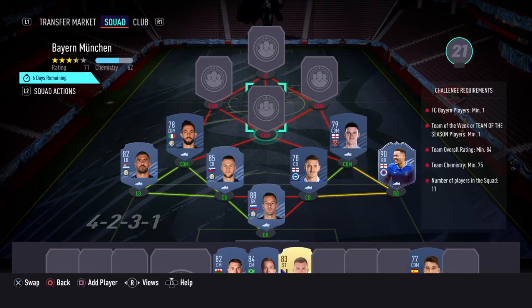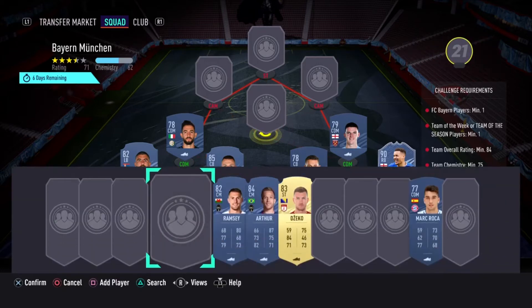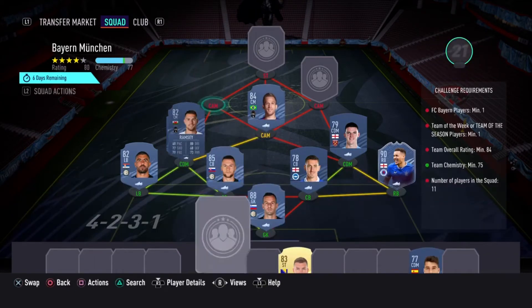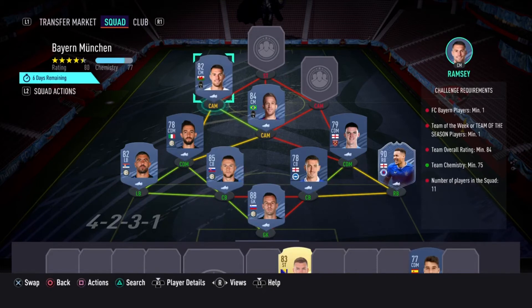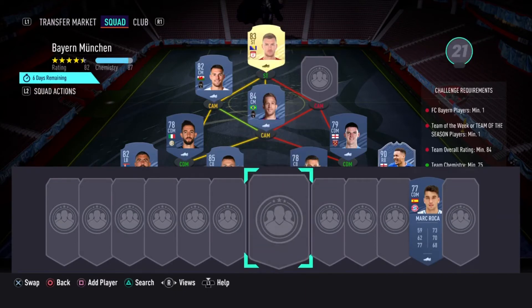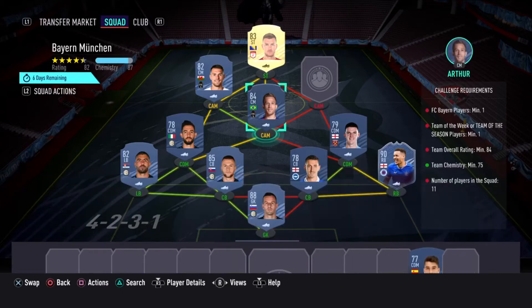Now we've got four slots left and it gets a little bit expensive because these cards seem to be going for a little too much right now. We've got Arthur and Aaron Ramsey — these two cards should in total cost you about 10,000 coins. For the striker, Eden Džeko is supposed to be a little cheaper compared to the rest of the strikers, plus his rating is going to help you a lot.